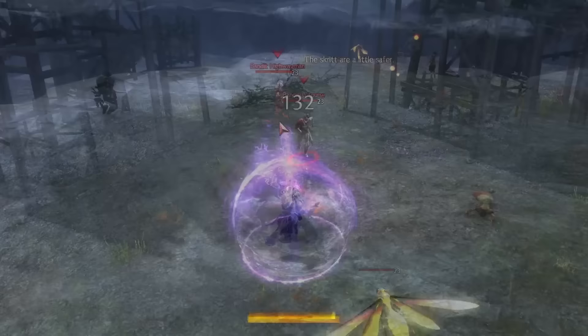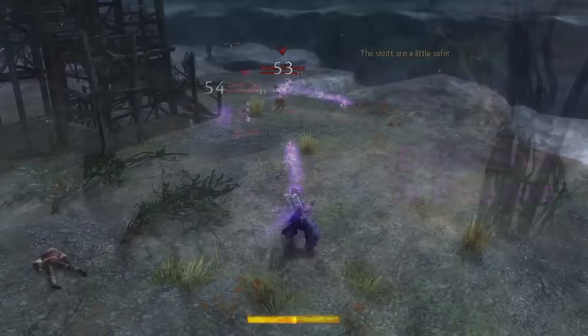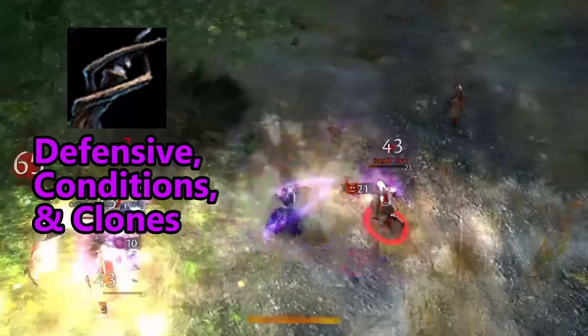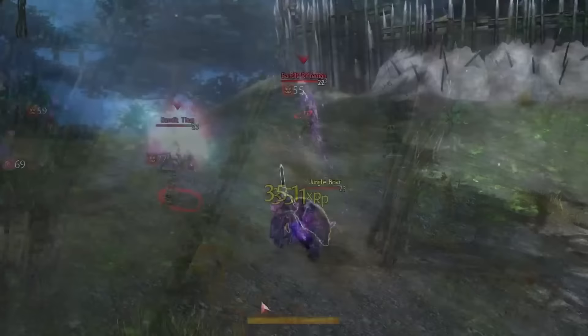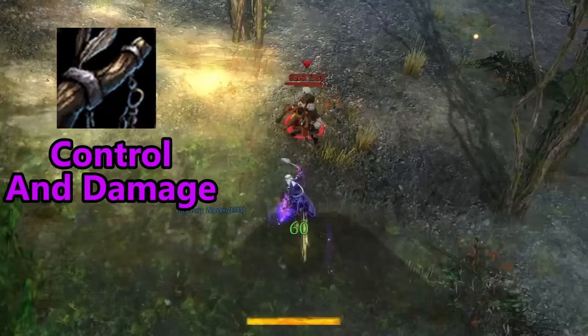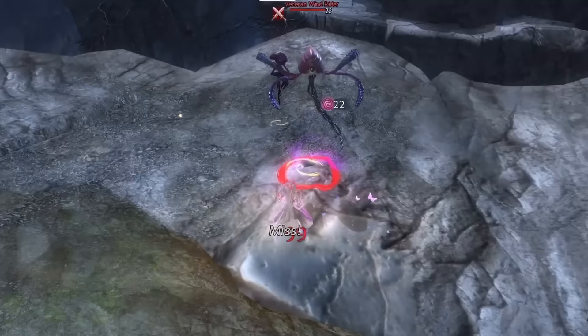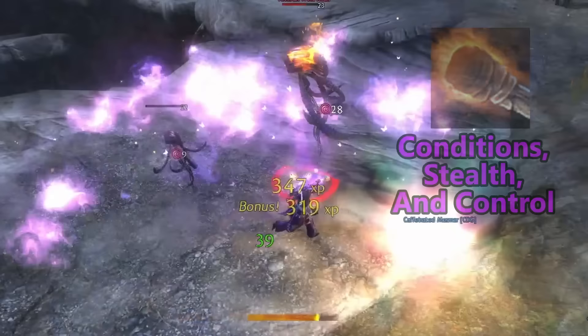The staff tends to be more defensive oriented, allowing the Mesmer to escape and protect themselves whilst also applying a number of conditions. The main hand scepter is a medium ranged weapon that is defensive oriented, but can also still apply a number of conditions and summon clones fairly quickly. The sword is a melee oriented weapon that is focused on deceptive and evasive up-front combat. The offhand focus can improve your speed and slow enemies, whilst also damaging a number of enemies at the same time. The pistol can disable enemies and deal significant damage to a single target extremely quickly. The sword balances out some high damage with a block, and then the torch adds blinding, control, burning, and stealth to the kit. Regardless of the weapon choice, the Mesmer can meet the demands of any situation.